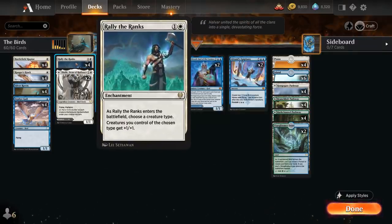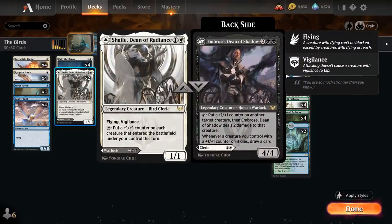As it enters the battlefield we choose a creature type, and creatures of the chosen type get +1/+1. Then we've got 2 copies of Shale, Dean of Radiance — a 1/1 Legendary Bird Cleric with Flying and Vigilance, that can tap to put a +1/+1 counter on each creature that entered the battlefield under our control this turn.